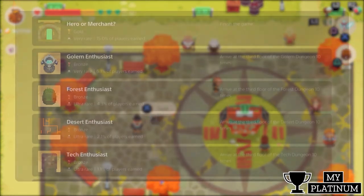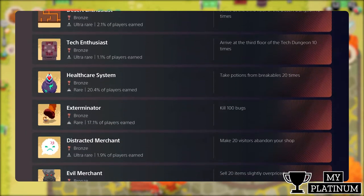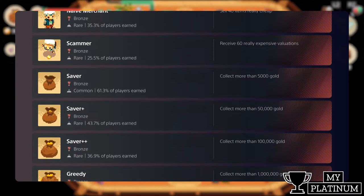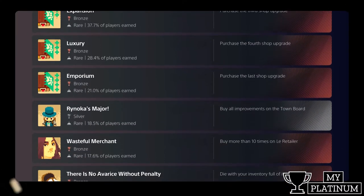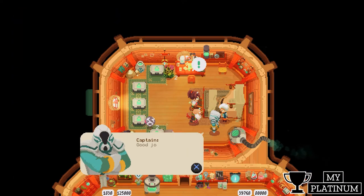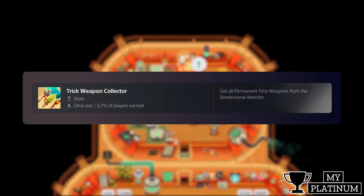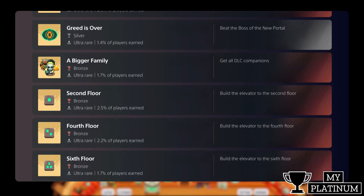Those are easy or self-explanatory trophies. DLC trophies are non-missable and straightforward. To get all the trick weapons you will have to defeat the wanderer 10 times. And those are easy or self-explanatory DLC trophies.